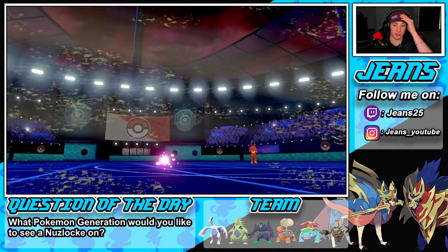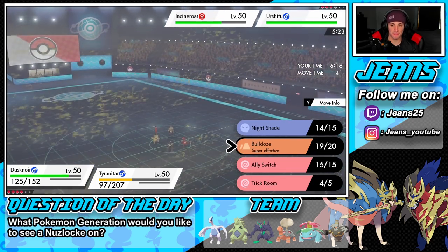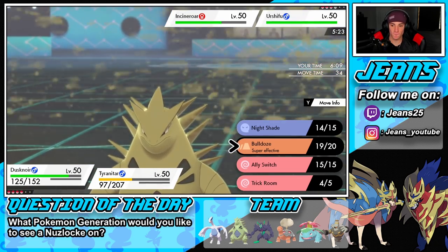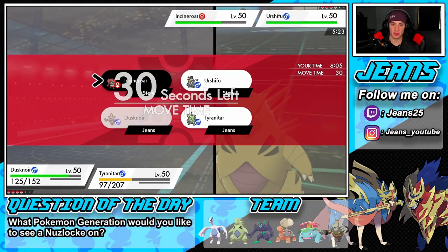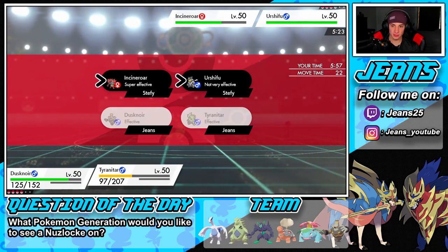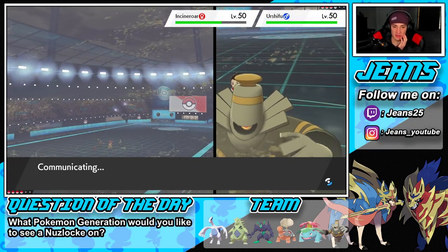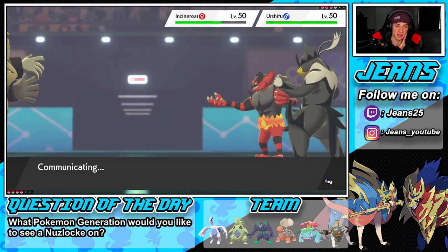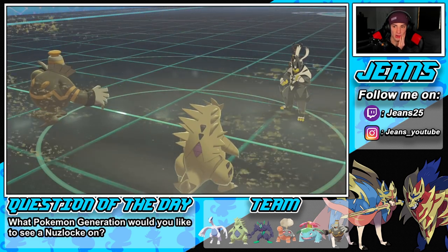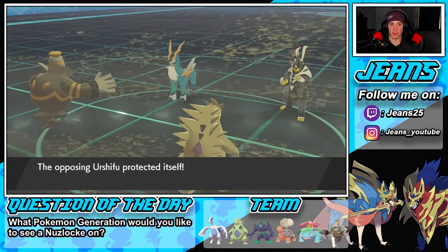I can't Ally Switch here — wish I could. I'll just go for Rock Slide instead of Earthquake so I don't hit my own side. Fake Out comes out obviously, and then he punches into my Tyranitar to take him out. Rock Slide comes through, hits Cobalion — Night Shade takes out Cobalion! He's telling it to go home. It comes down to just these two Pokemon now — I still have Lugia ready.